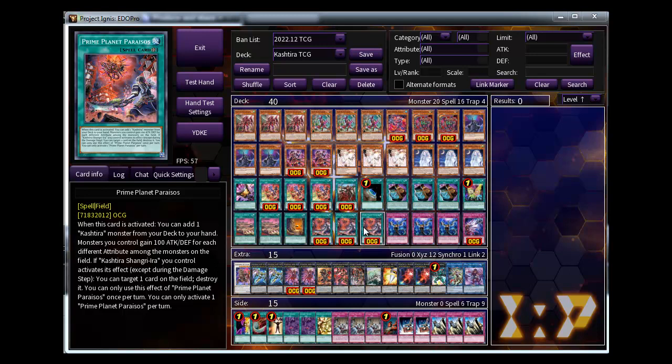Three Paraisos is mandatory. You can search any Castira monster from the deck to your hand, and your monster will gain 100 attack and defense for each card your opponent controls on the field - this boosts your attack monsters. Also if Sangrilla uses its effect you can destroy one card on the field. This is a good effect but it's rare to use because Sangrilla usually uses its effect when activating Papias or when the opponent activates a pendulum face-up in the extra zone.